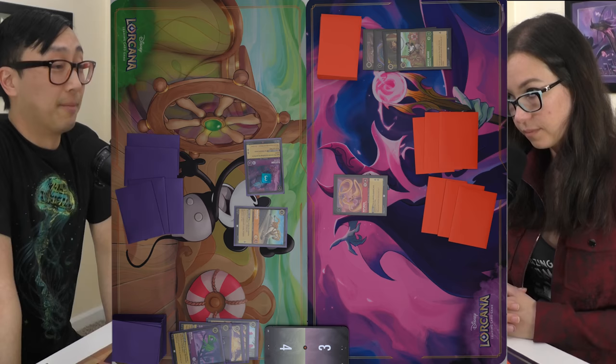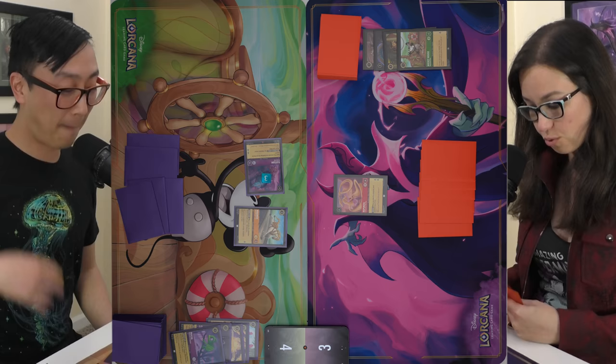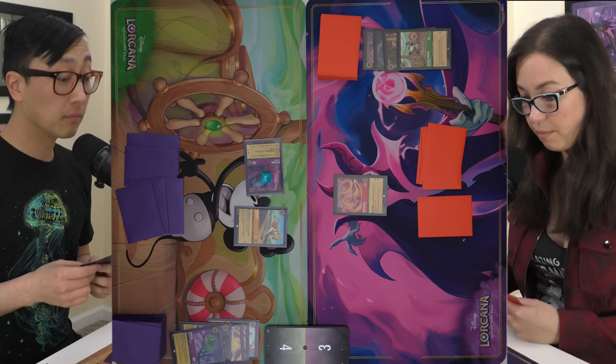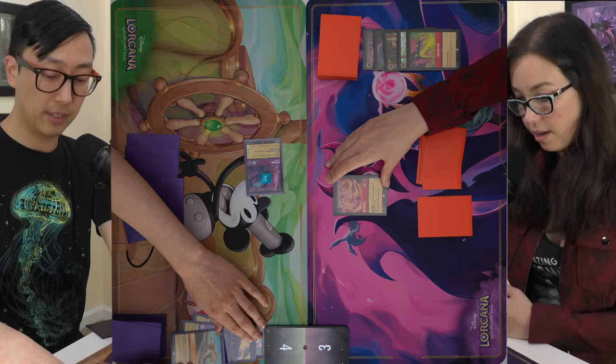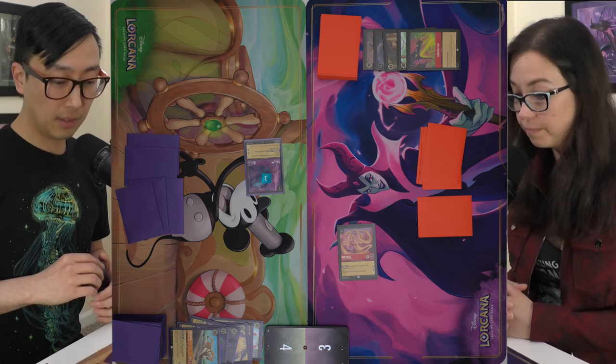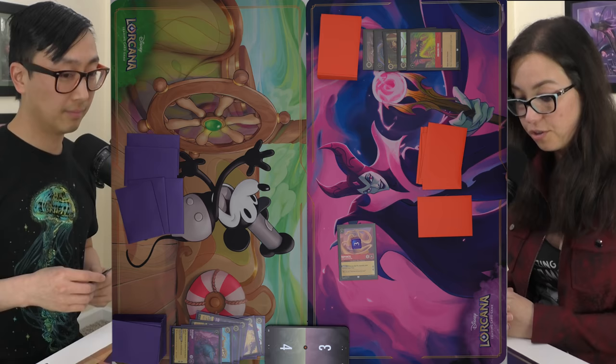That's all I've got for the turn — three cards in hand. I need to get control of this board, so I'll pay five and Dragon Fire your Maximus — to the discard. I'll use Rapunzel to attack Flotsam. That's three damage — all my characters are in the bin. She'll get three damage counters and I'll pass.